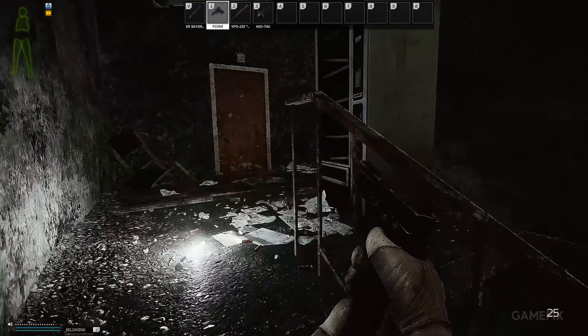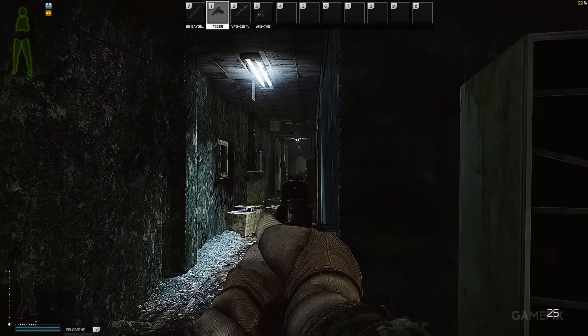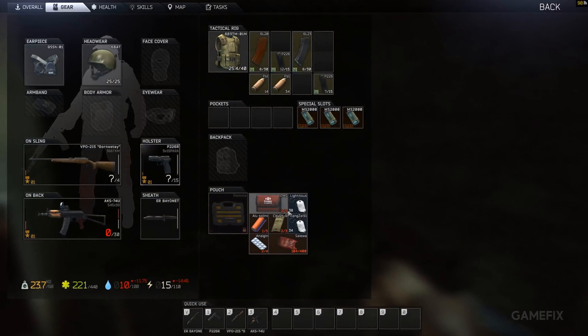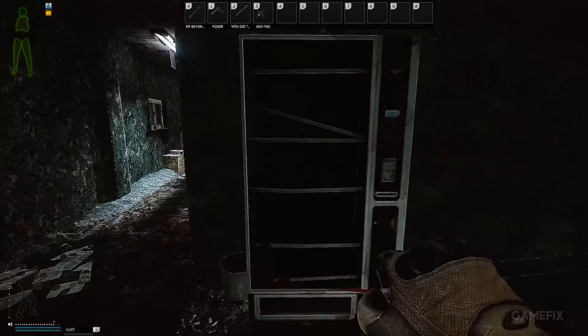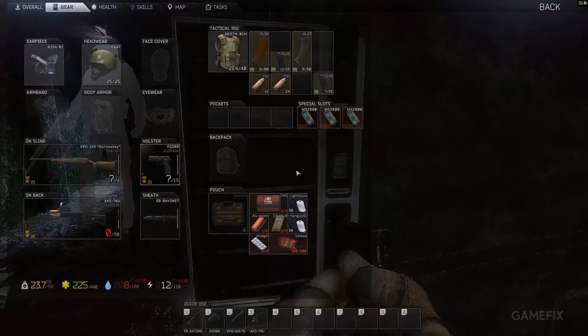You can swap barrels, mounts, scopes, flashlights, foregrips, pistol grips, handguards, muzzle attachments, stocks, charging handles, magazines, receivers, gas blocks, and choose from several different types of round for each ammo type. No two weapons you find in Raid are ever the same.